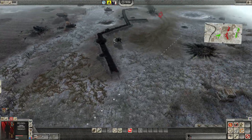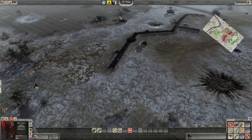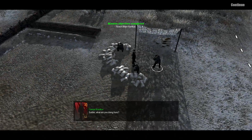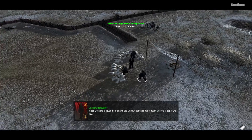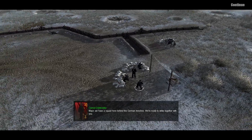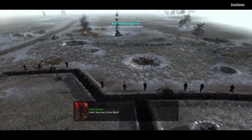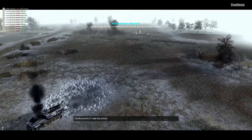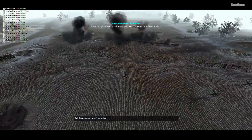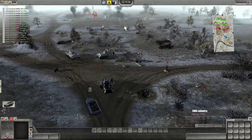Alright, let's meet up with General Kunikov. We have a squad here behind the German trenches — we're ready to strike together with you. Great. Okay men, it's time — Attack! Very Russian, they're so not impassioned. The Germans are self-destructing because they're so outraged that we flanked them.